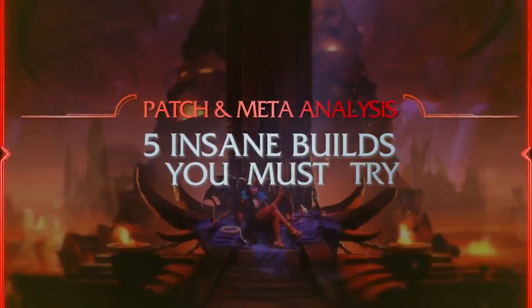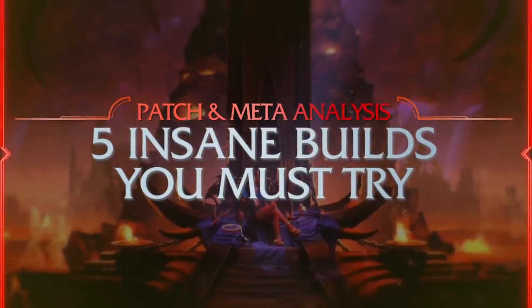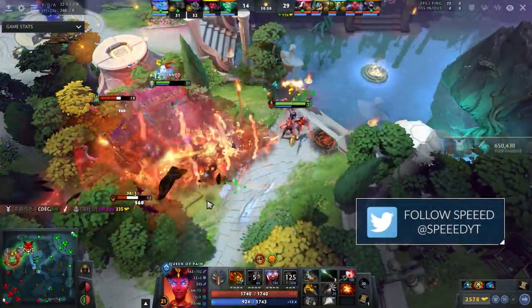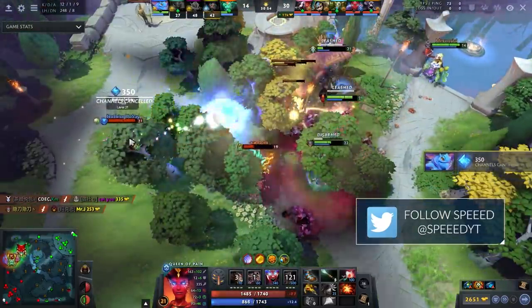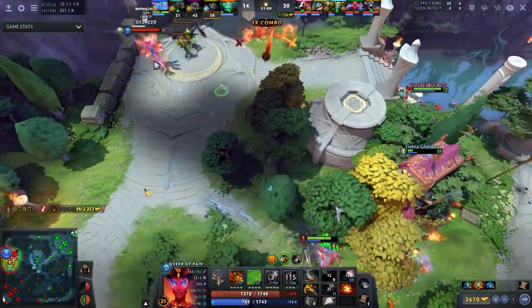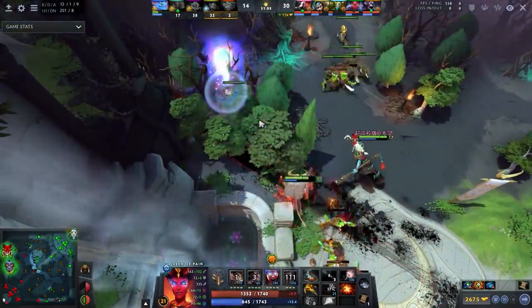What is up everyone, it's your boy Speed here, and today we're going to be talking about five meta item builds that I've seen within the pro scene lately. I want to explain why these builds are good, what the purpose behind them is, why these heroes are meta, and really describe what items you should be going so that you can stomp your pubs. This is five meta heroes as well, because I tried to pick the builds based on what heroes are actually good.